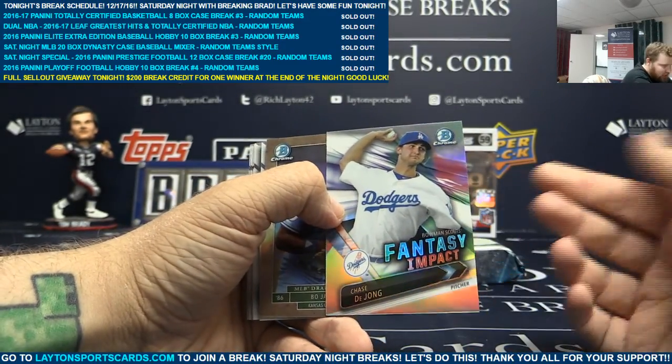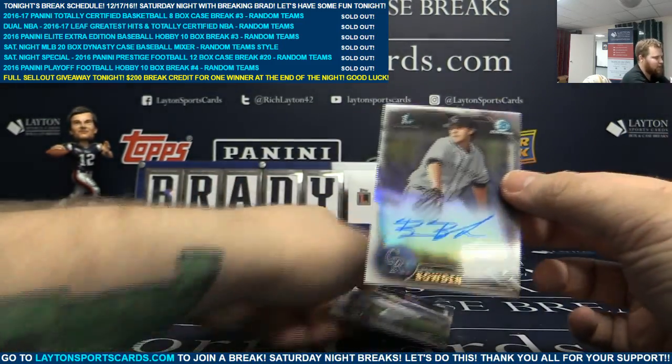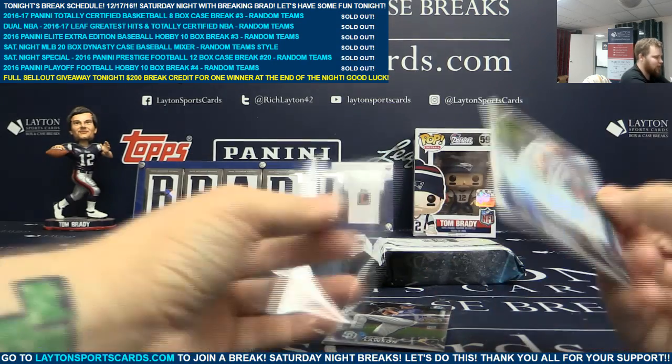Chase DeJong. Fantasy Impact. Draft History Bo Jackson. Refractor Auto Ben Bowden. That's tough. $4.99.